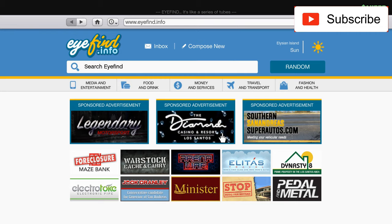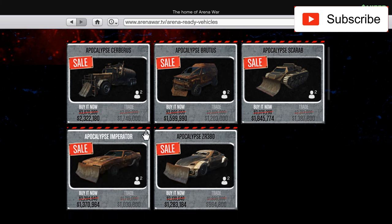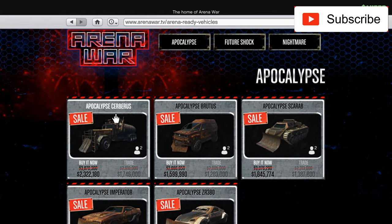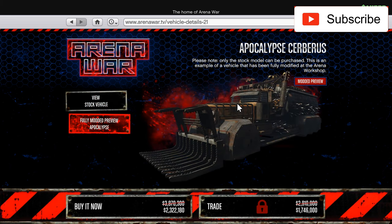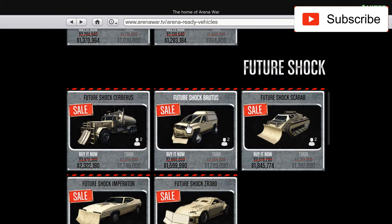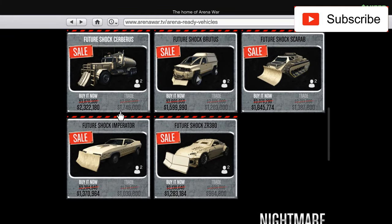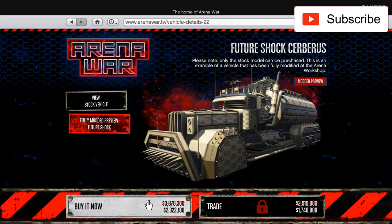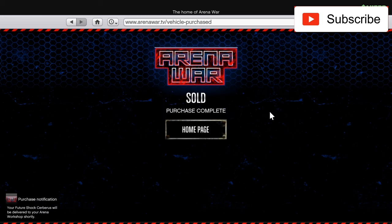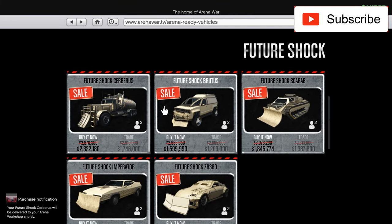Hello everyone. In today's video I'll buy my last car from Arena Wars that's on sale this week. I bought them all five, so I just have to buy the most expensive one, the Cerberus. This is a truck, so I have to choose between a few variants. I already have one on my other account so I'll take this one. Let's buy it — this is very expensive, 2.3 million actually, now that it's on sale.